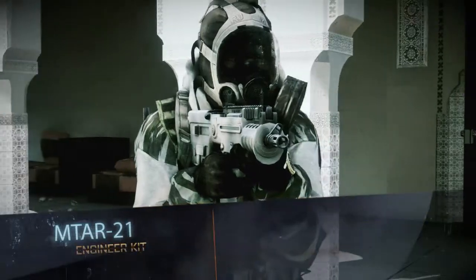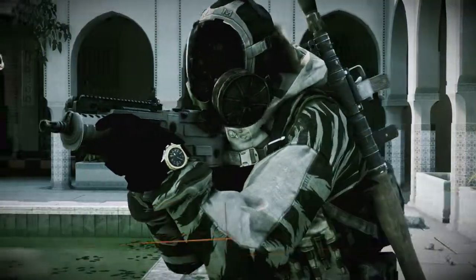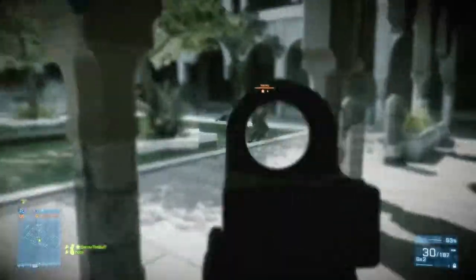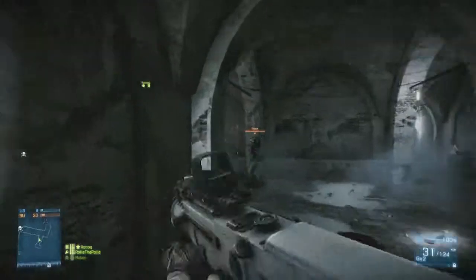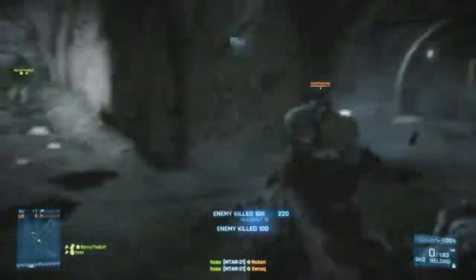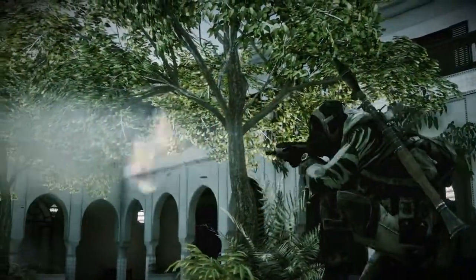For the Engineer, we've got an Israeli bullpup called the MTAR. It's a super short version of the Israeli assault rifle, the TAR-21. It has a super high rate of fire — higher than the engineer has seen before — but it's not super accurate because it's so short. Kind of like a FAMAS for the engineer. I know guys have been looking for that super high rate-of-fire, volume-output gun, and I think we've really brought that with the MTAR.